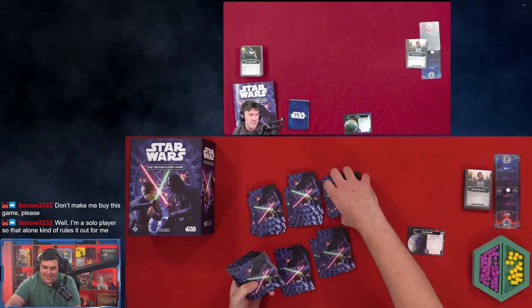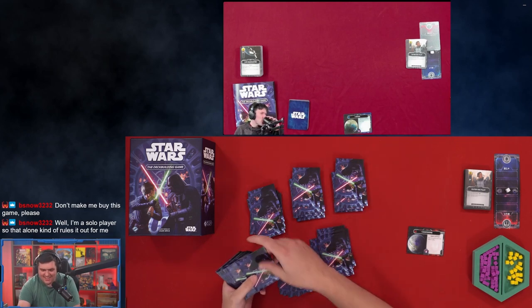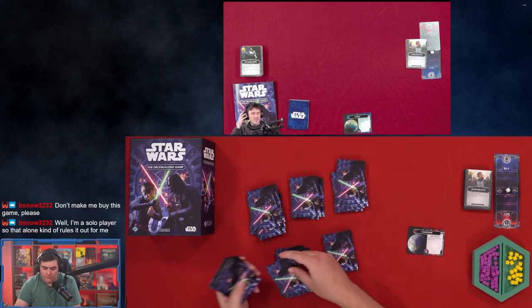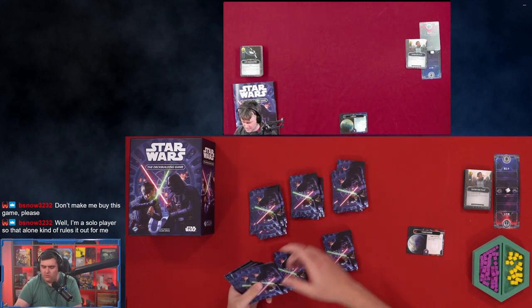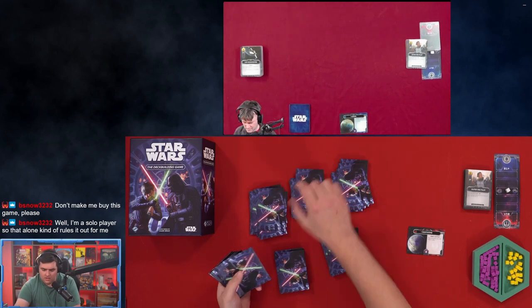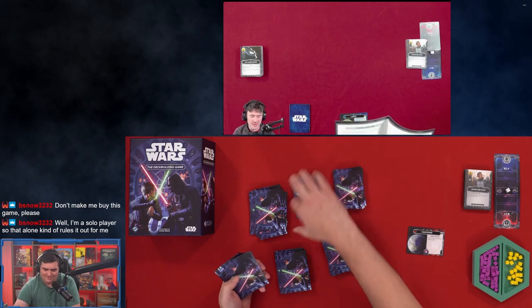One person plays the Empire — that's going to be Jason for our first game. We're going to try and play two games tonight and we'll switch after the first game. The Empire is played by Jason this first time, and then the Rebellion — the good guys, the protagonist of the stories — is played by me. Well, the Empire — that's the protagonist of the story. We've all seen the movie, we know the real winners.